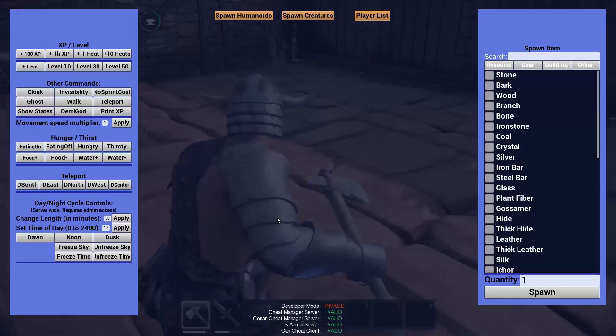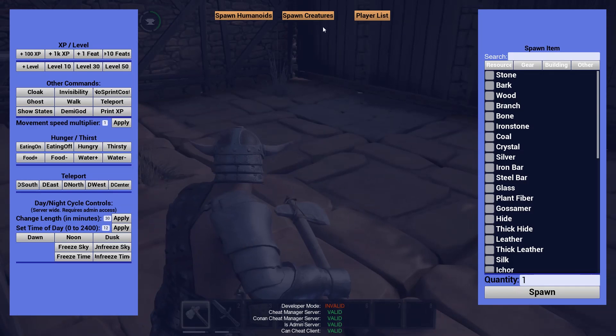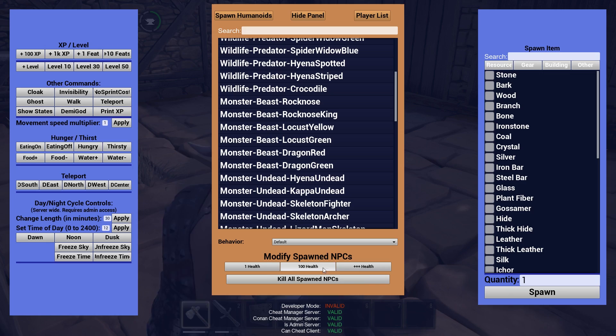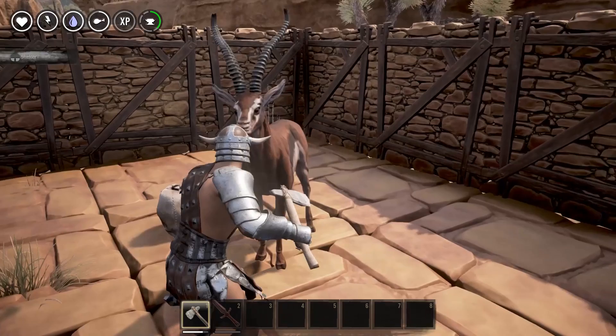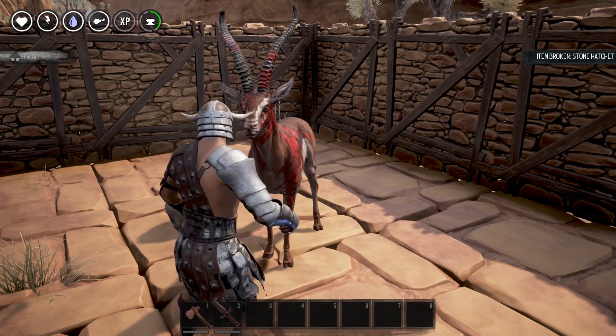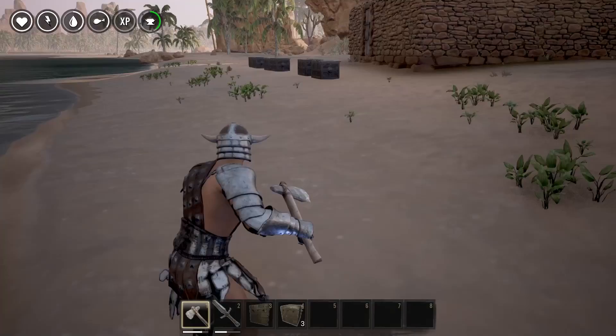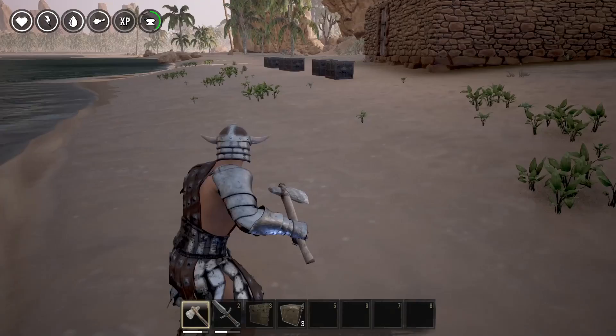I didn't want them to run around, so I built this little room to keep them in place. That worked — I could spawn them here. See, I'll spawn a crocodile. I could have also set them to be passive so they wouldn't run around when I'm hitting them, which would have been a little faster, but it worked out fine.